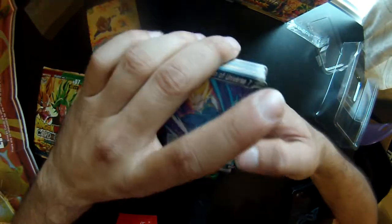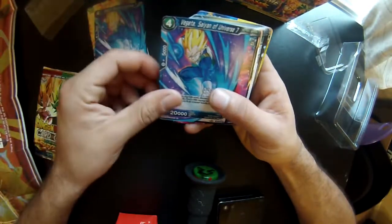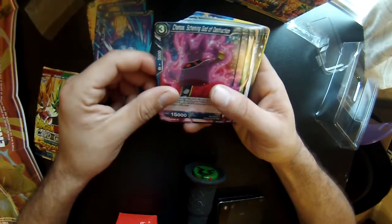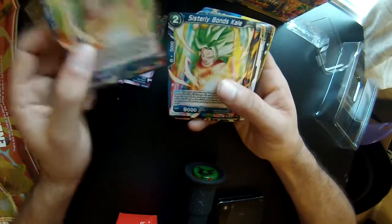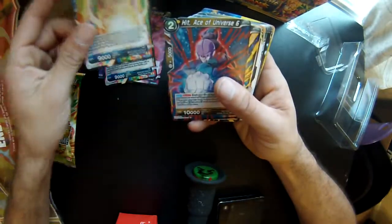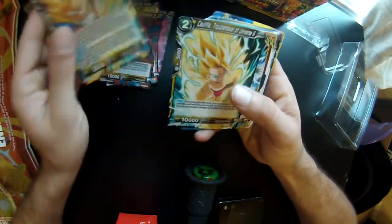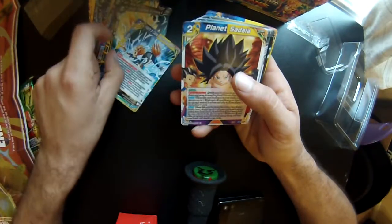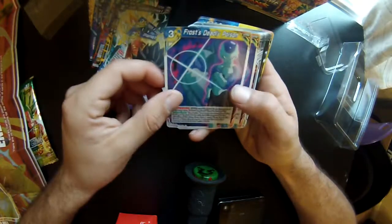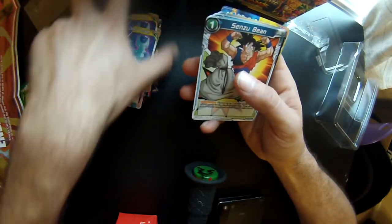I think that's all the staples in this pack. The rest are commons and uncommons. So I'm going to go through this real quick. We got Vegeta, Saiyan of Universe 7 — two of those. Champa, Skimming out of Destruction — two of those. Sisterly Bonds Kale — two of everything it seems. Hit, Ace of Universe 6. Cabba, Saiyan of Universe 6. Caulifla. Planet Sadala, same one. Frost, Deadly Poison — two of those. Ooh, a Senzu Bean — I heard that's a pretty good card.